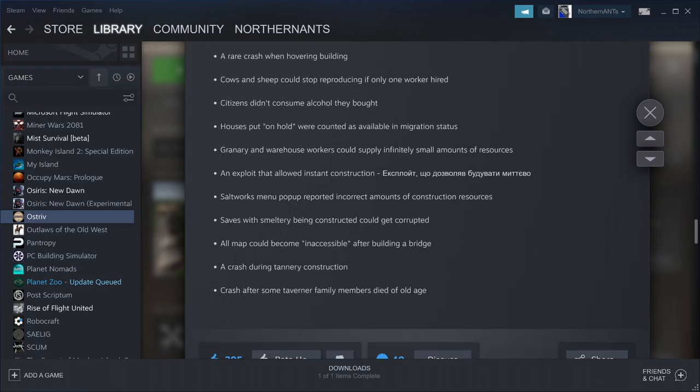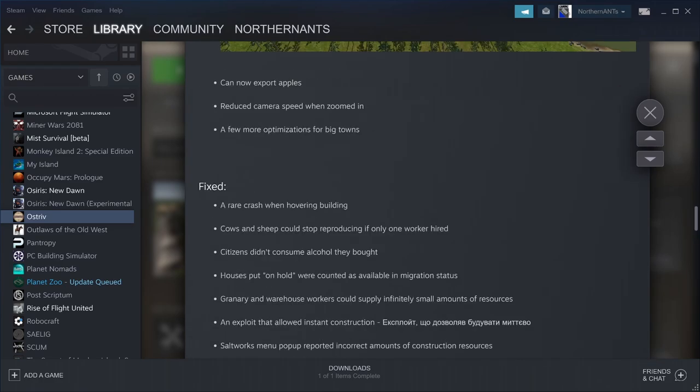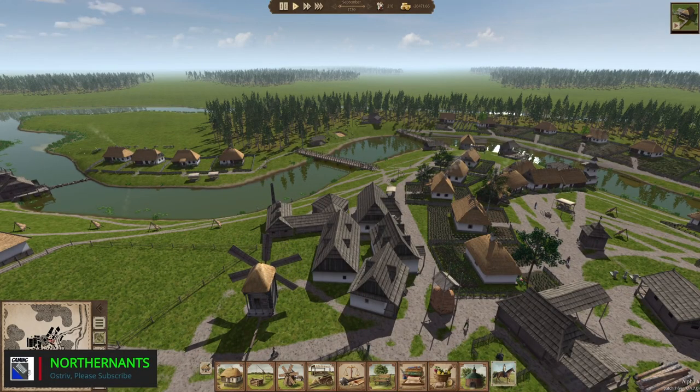And then we got some fixes and a couple other things. It's nice to see another update. I'm excited to see the Alpha 5 release — that would be really cool. Here's a little bit of the gameplay for Alpha 4 Patch 7.